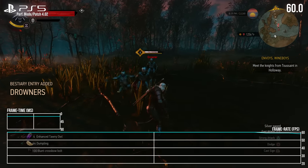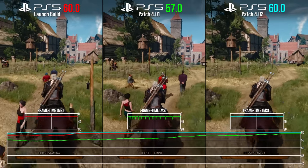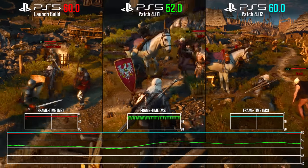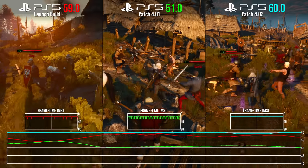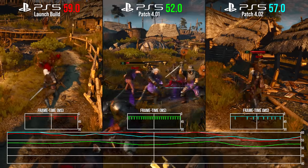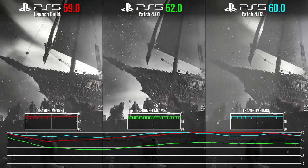Straight into frame rate testing, kicking off with PlayStation 5. I've zoomed into the graph range, focusing on 40 to 60 fps rather than the usual 20 to 60 fps just to make this three-way split more readable. It's clear there is an upgrade for patch 4.02 on the far right that often puts the reading above even the launch build on the far left. Take combat, for example — just before the Blood and Wine expansion starts, we get a bandit battle alongside the soldiers of Toussaint. Patch 4.02 completely reverses the performance impact brought on by the last patch, and we're at a practically flat 60 fps line right the way through, which again betters the launch build. CDPR's continued work patching the game is paying off, and in other cases like this early cutscene, the results again undo the damage done by patch 4.01.